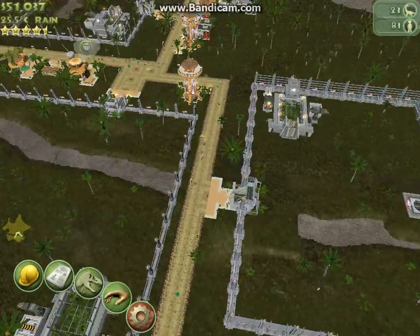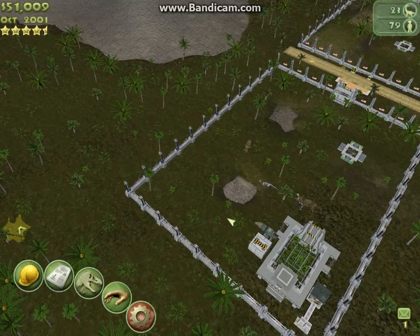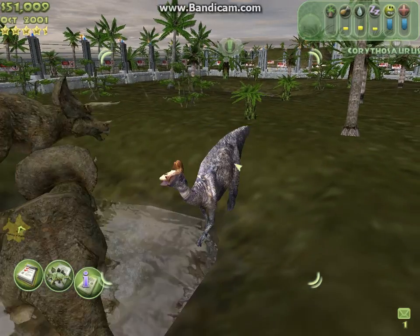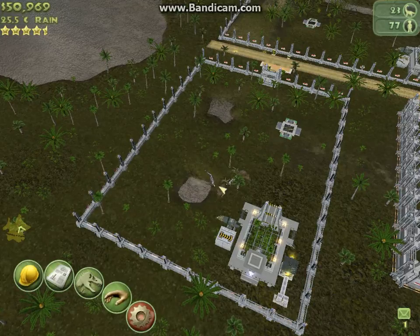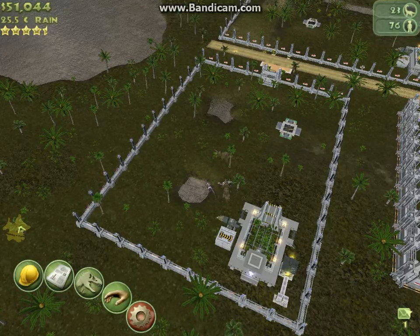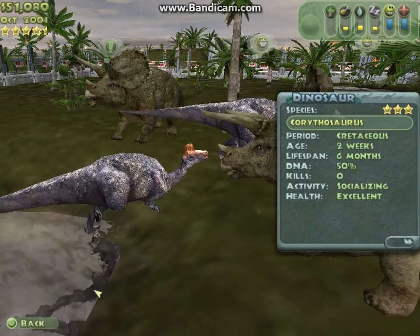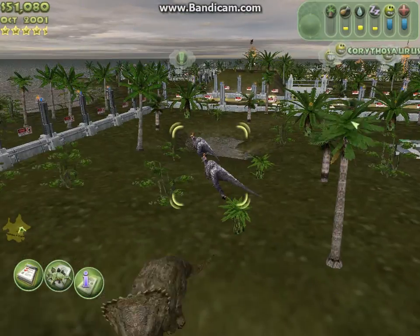Okay so everything's going absolutely fine. Let's see our Corythosaurus — Corythosaurus, I don't know how to pronounce it. Aww, look at his little eye. I think it's scared. It's ill! Are you kidding me? It's literally just been hatched and it's already ill. Are you ill? Nope, it's fine. Oh, I saw something — no, it's over there, that's where I saw it.